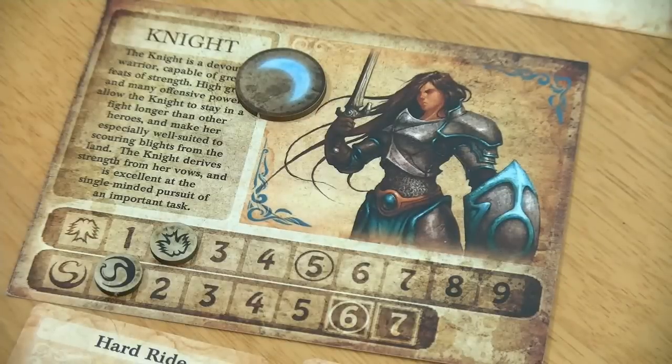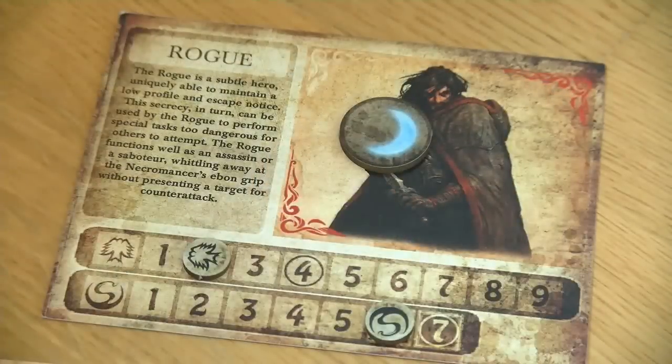Unfortunately some of our characters are pretty shaken, especially the knight who is already down at one secrecy and two grays, and also the rogue has lost some grays as well.